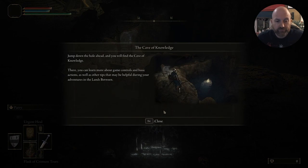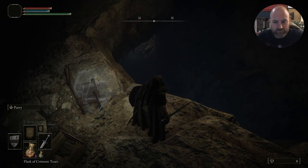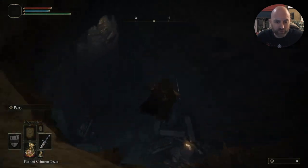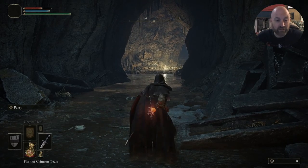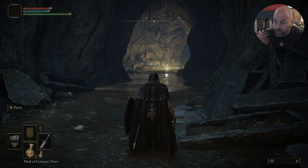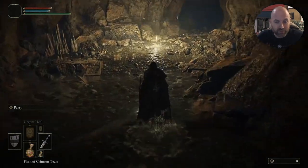The Cave of Knowledge — down here is the tutorial area. I don't know if I need to show it, but I will get some souls — or grace, not sure what they're called here. It gives us instructions: use your item, it's R on PC to drink your flask. A lot of guides and playthroughs I've seen are based on consoles, so if you're a PC player you'll get to learn what the PC controls are, which are quite different — there's a lot of shifts and button combinations.